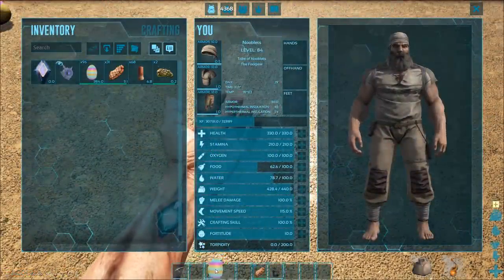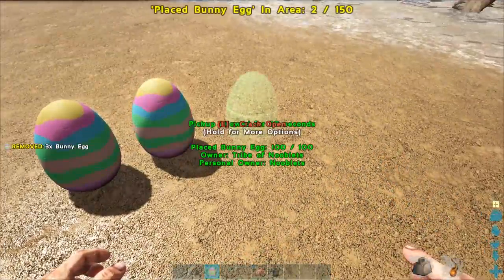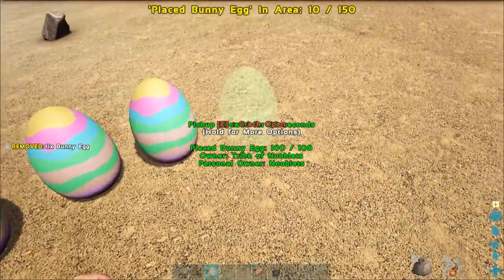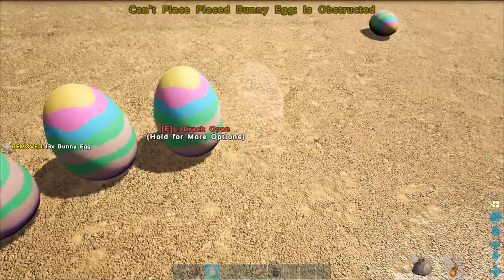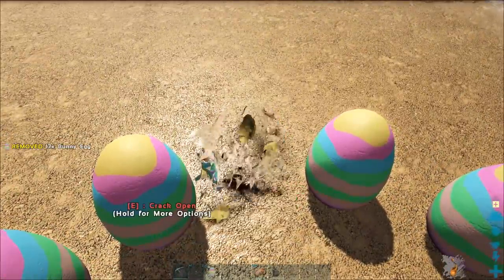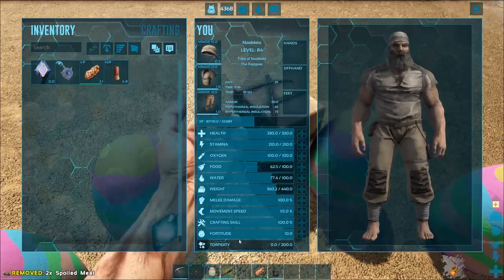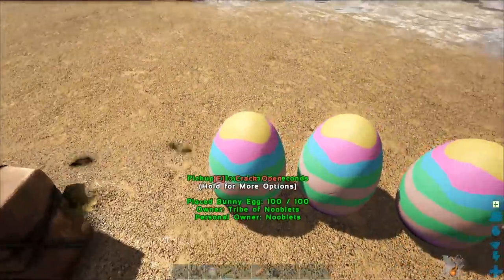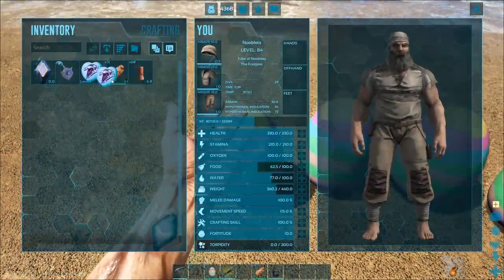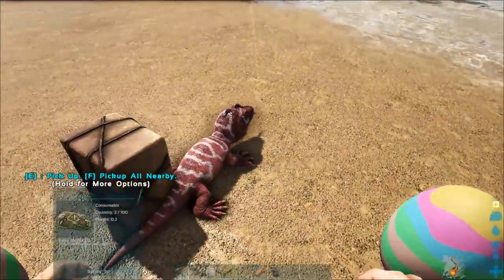And finally, if you get your eggs and put them on your hotbar and use them, you can place them on the ground and make a little circle. Then press E on them and it'll crack them open. Just put those on my hotbar. You get a little chibi - a little lizard. Let's have a look at it. It's a nice orange one. Let's quickly open the rest and see what we get.